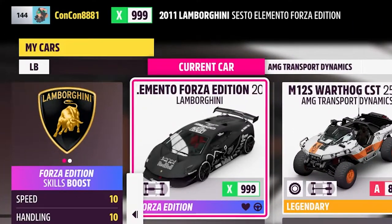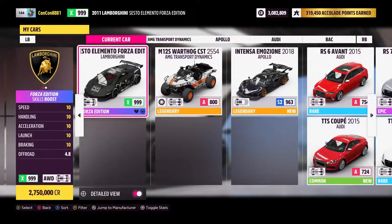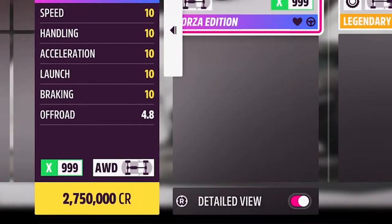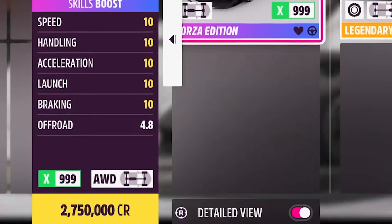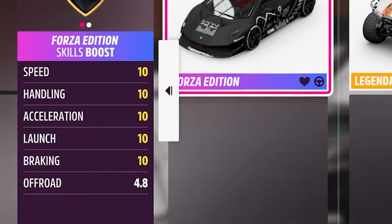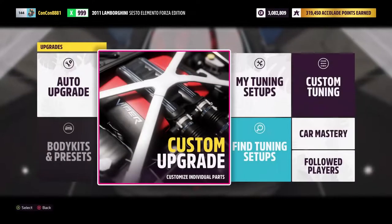This is a Lamborghini — the Sesto Elemento Forza Edition with a skills boost. It costs 2.75 million credits and it's pretty much the only car that has a 10 in speed, 10 in handling, 10 in acceleration, 10 in launch, and 10 in braking. It just struggles off-road, but it's great to control in every other aspect of the game.